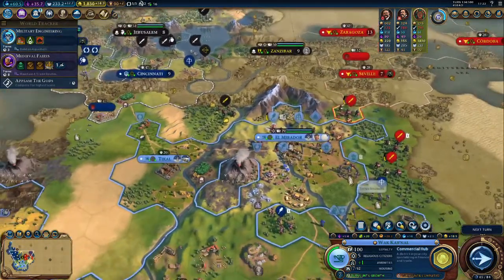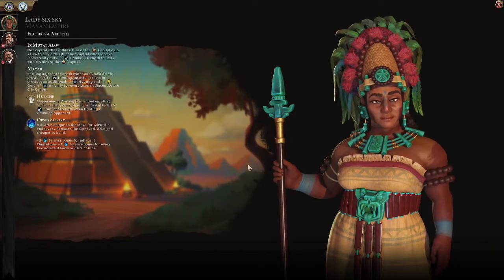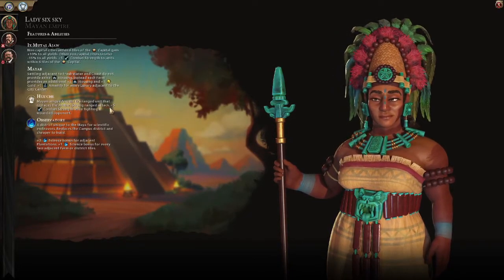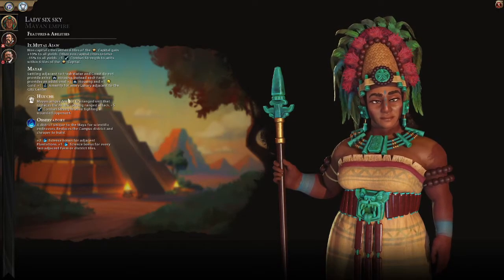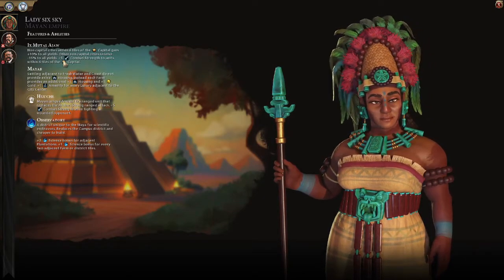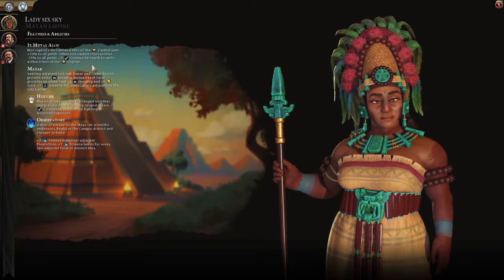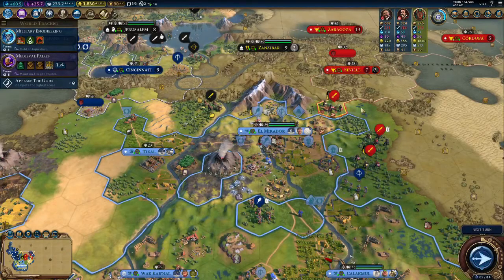With our special unit, the Hul'che, if we are within six tiles of our capital city we get a bonus to our attack — 5% attack when fighting wounded opponents. Plus five combat strength to any unit within six tiles. So we are doing a good job of holding them off, wounding them a little. The Hul'che does a ton of damage to them, even though they're swordsmen, and we're holding them back.